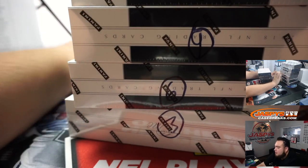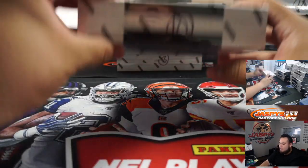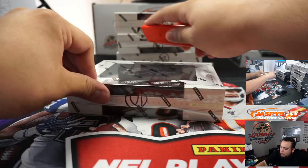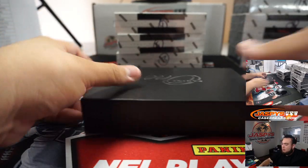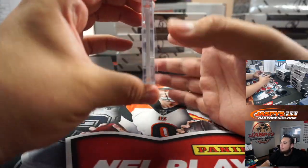Alright guys, let's just put these to the right side over here — these are the 4 boxes we're going to use here. High risk, high reward, definitely, with just 1 hit, 1 auto per box. But with a very strong 2018 rookie class, it could be a very high reward. So let's go guys, good luck.